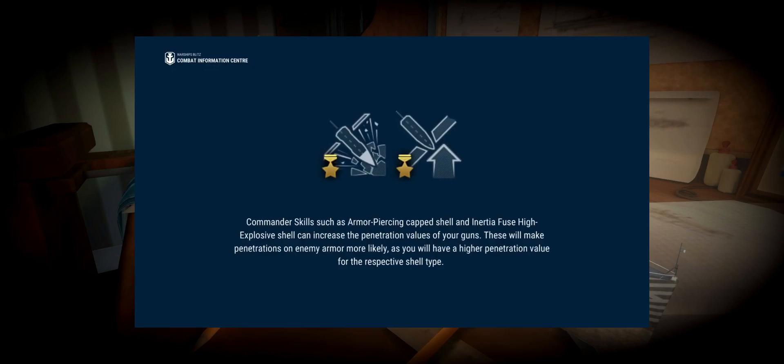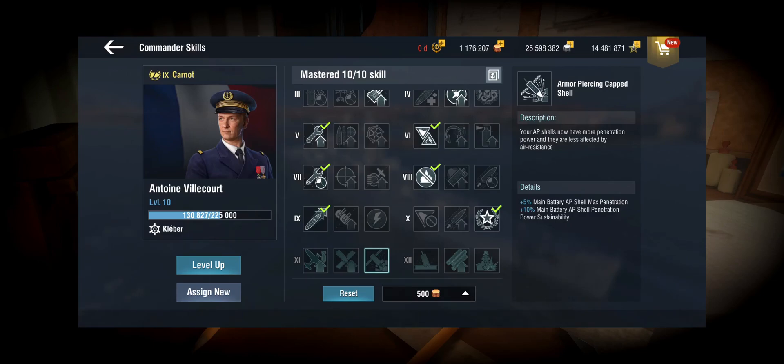Regarding commander skills: Armor-Piercing Capped Shell (APCS) and IFHE will increase the penetration values of your guns. APCS on a standard captain increases your max penetration by 5%. An armor-piercing shell starts with a penetration value — for large caliber battleship shells it was somewhere around 400–500, which I'd guess represents the amount of armor plating it can penetrate. The second thing APCS does is increase penetration power sustainability, because armor-piercing shells lose penetration power over distance — the further the shot travels, the lower the penetration on impact.